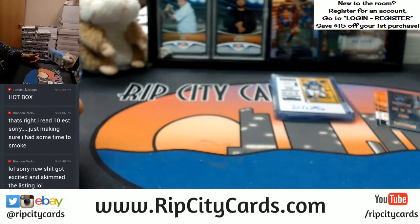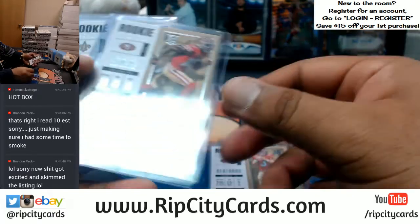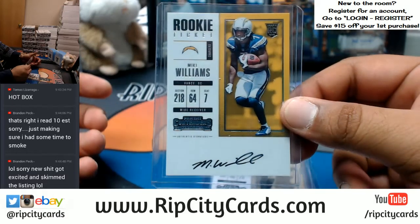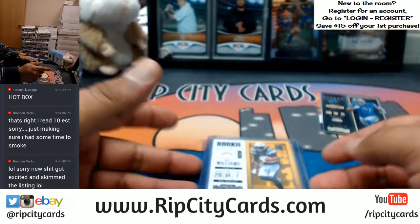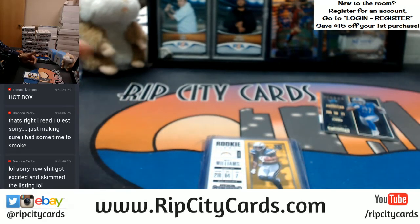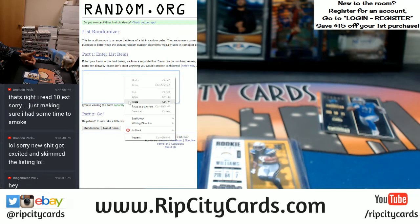Alright, little recap: Desmond King, Garrett Bowles, CJ Bethard, Kendrick Bourne, Marshawn Lattimore, Mike Williams — we had six autographs and a couple of parallels, plus all the inserts. The parallels and inserts are going to be a spot, so we have two spots to random: the extra auto and the inserts/parallels spot.